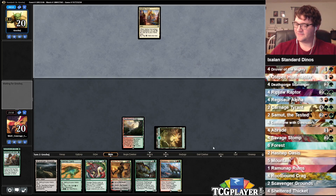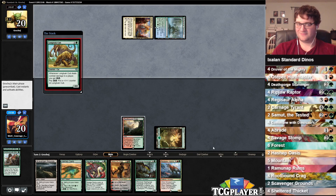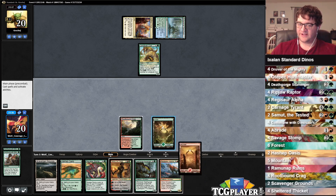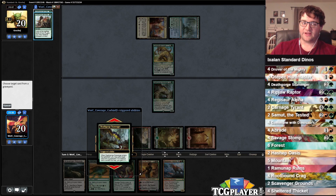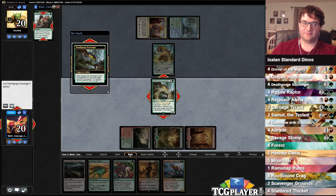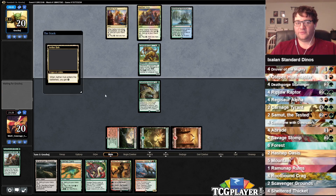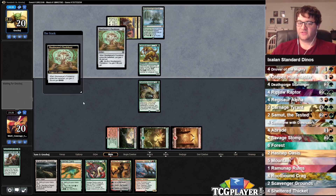All right, here we go. We're against Temur Energy — Long Tusk Cub. Luckily we are on the play. I like that. I like that we also have this Scavenger here. I guess we could exile one of our own things, but it's kind of irrelevant. I don't really need to use that ability — save it for later. It looks like our opponent has 2 energy now. We can fight the Long Tusk Cub depending on what they choose to do.